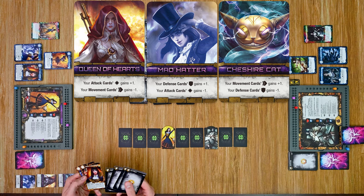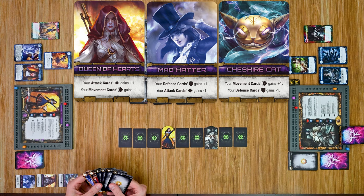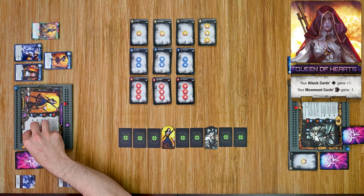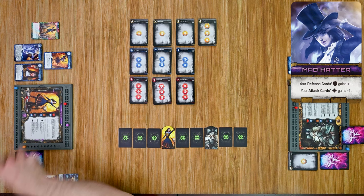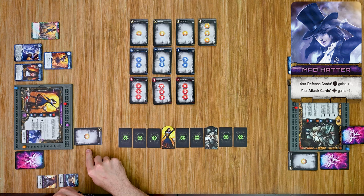She has attack cards and defensive cards, but the attack cards require her to be right next to Sleeping Beauty, who moved away — so that's going to be a problem. We'll go with the Mad Hatter instead, which gives plus one to defensive cards. Let's play one defense card first — that gives us plus one defense and an additional one for the Mad Hatter, so that'll give us two.